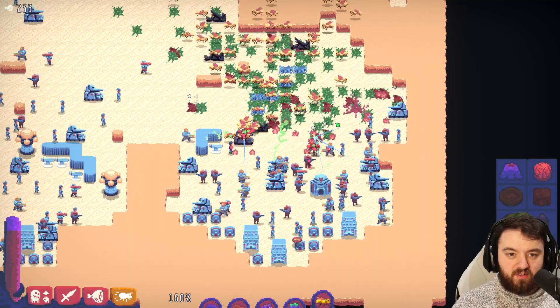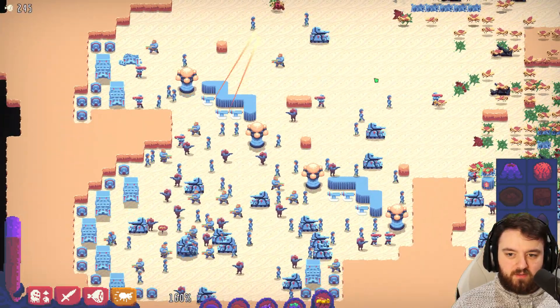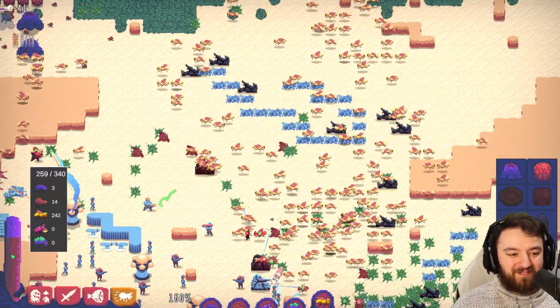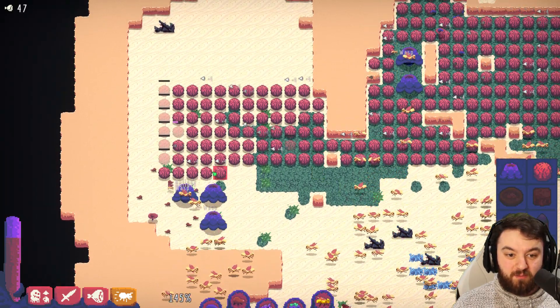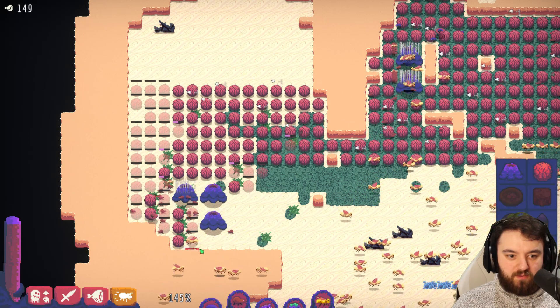Even with the rocket guys, they're making the humans work for it. Look at the amount of them — two hundred or so. That's crazy. We actually need more economy, if you can believe that.